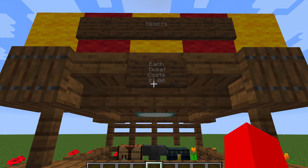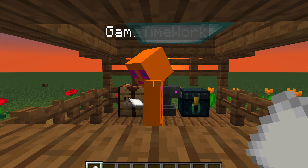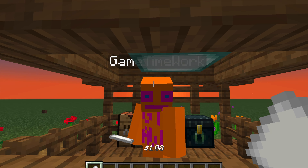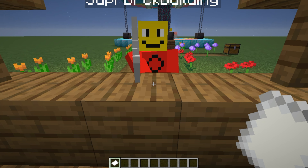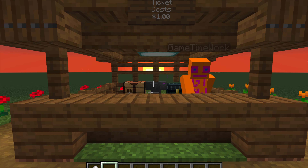We're going to go to this ticket booth over here. Looks like each ticket costs a dollar, and we're going to give a dollar to GameTimeAtWork. Wait, what? Which side of him should I give it to? Here's the dollar given to GameTimeAtWork, and here's the ticket given to me.